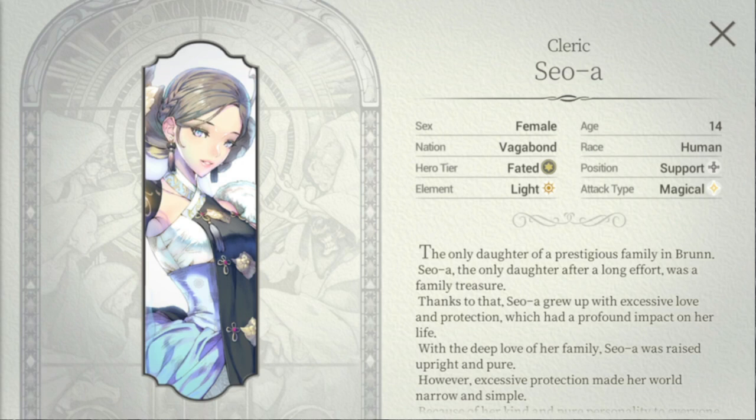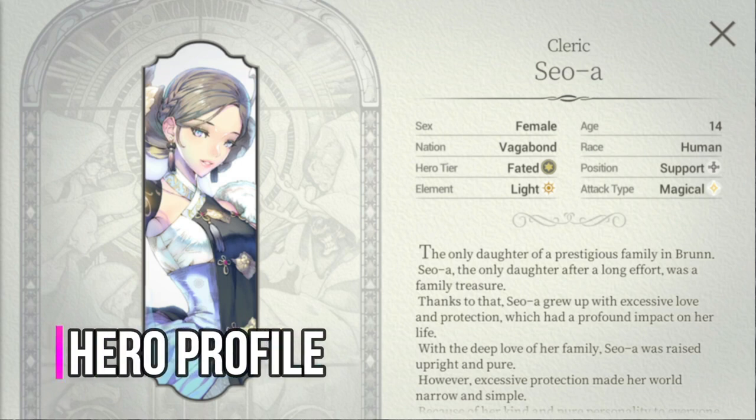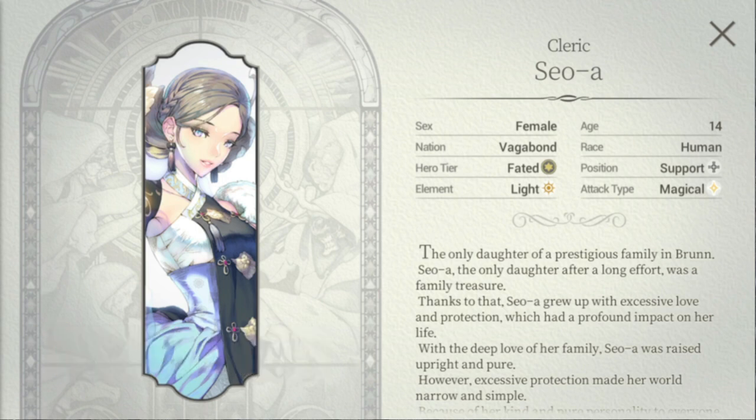Here we are at Seowa's hero profile. She hails from the nation Vagabond, the newest nation that we have. She is a light elemental hero, her position is support, and her attack type is magical.